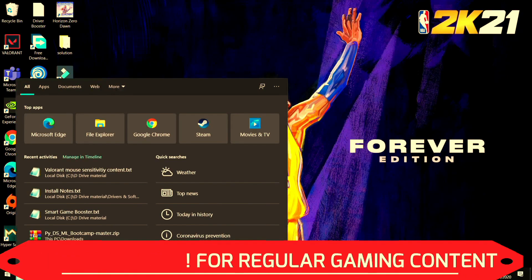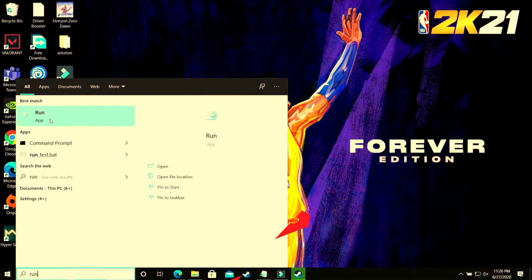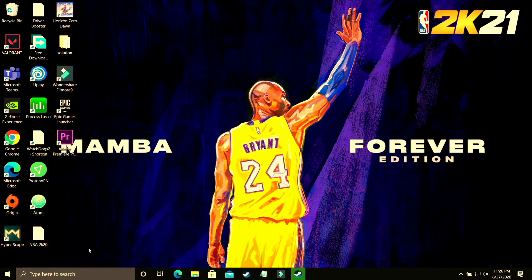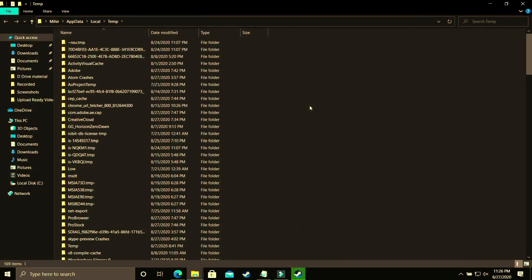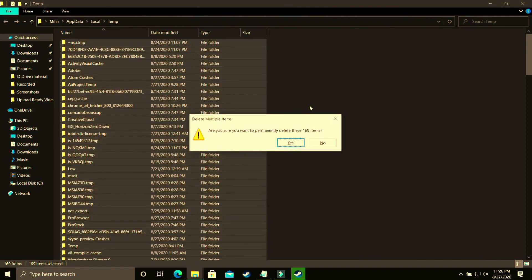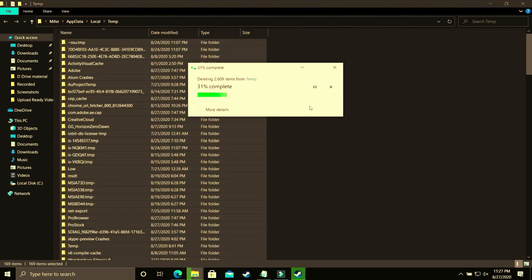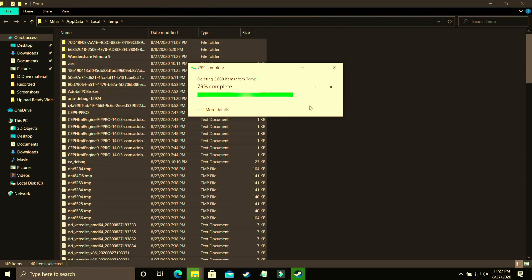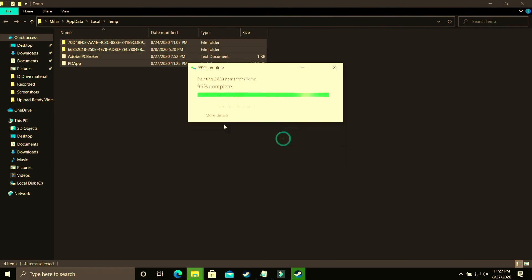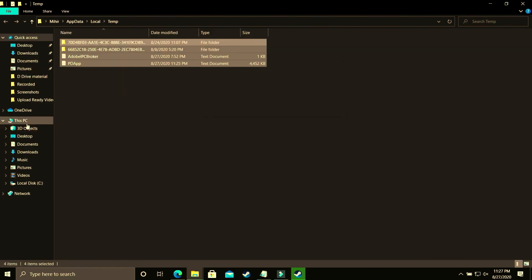Now open Run again, and this time type %temp% — that is the word TEMP surrounded by percentage signs — and click OK. As you can see there are 169 temporary items here. Don't worry, these are all junk files, just like cache memory. Delete all the files here too, and skip any files which are not being deleted.